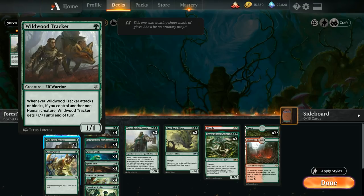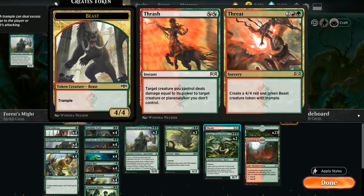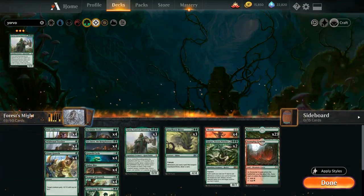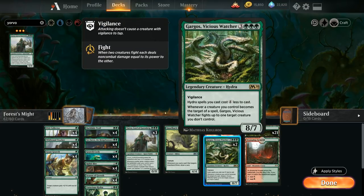Finally we'll complete our playset of Thrash/Threat — a pretty minor upgrade over Rabbit Bite, so if you don't have the rare wild cards, no sweat. But the instant speed can matter especially with Wildwood Tracker getting a bonus when it attacks, or with Sir Faren — you can attack and then before the opponent blocks use Thrash at instant speed. Against more controlling decks, being able to take out a planeswalker is also nice. We'll add three more copies of Thrash/Threat.